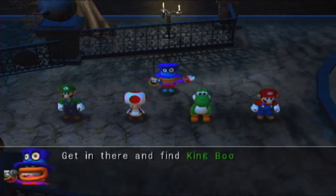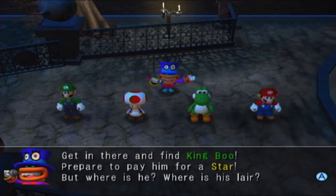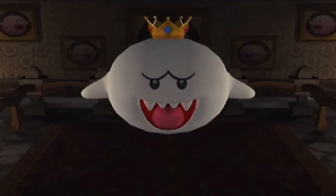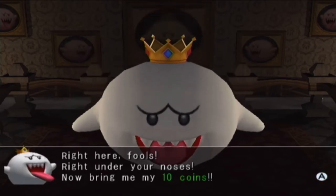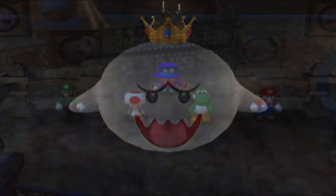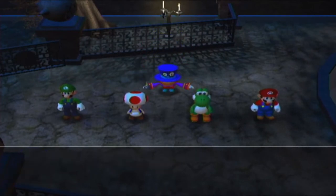Alrighty then, let's do this. Get in there and find King Boo. Prepare to pay him for a star, but where is he? Where's his lair? Right here, fools! Right under your noses! Now bring me my 10 coins! Sure, why not? I want my star! Now it's time to start this party — let the games begin!